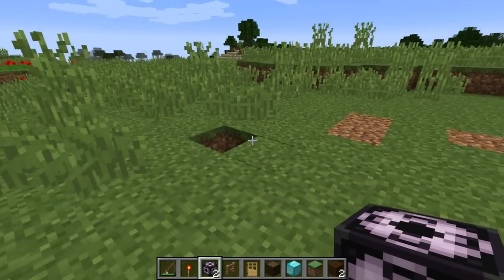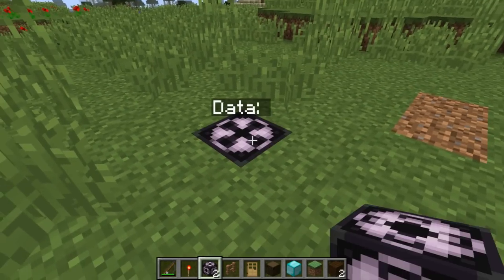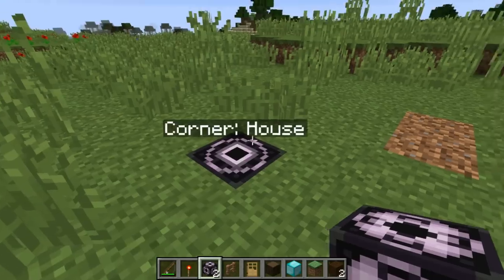I'm going to briefly show you how to use the structure blocks. Let me place one down right here and change it into corner mode - that's basically a placement and size marker. We're going to name this structure 'house', so we're just going to make a basic house.